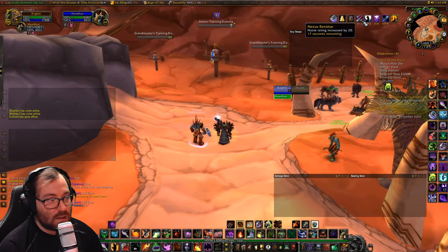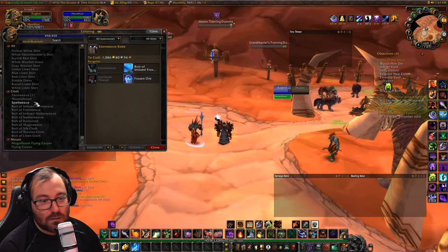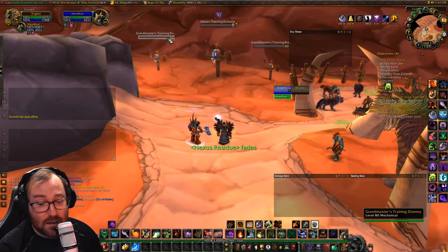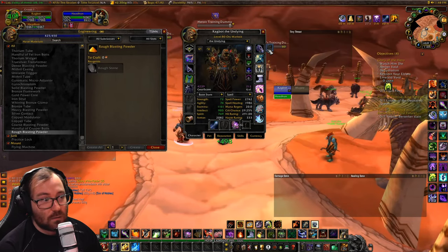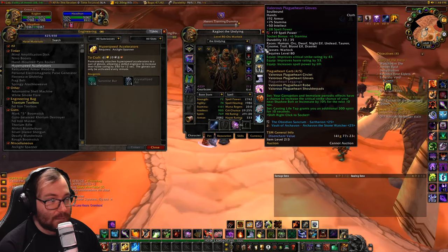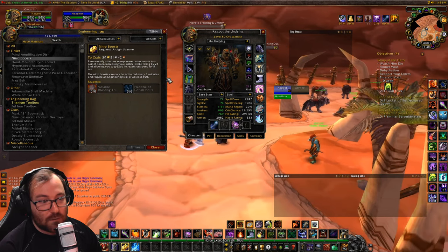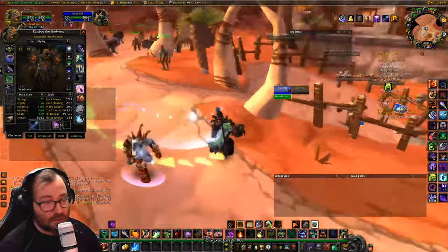If you're really min-maxing, you can use tailoring buffs — haste, health regen, mana regen, and critical strike rating — made by crafting Ebonweave, Moonshroud, and Spellweave. They last 30 minutes and to my knowledge don't get removed in raid. For engineering, if you're going for personal DPS, skip the 28 spell power in your gloves and go for Hyperspeed Accelerators, which give a big haste boost. I'm going with spell power to give people the highest buff. Nitro Boots are also great — 24 crit and a speed boost. Engineering and tailoring are the professions I'd recommend for Demo Warlock.